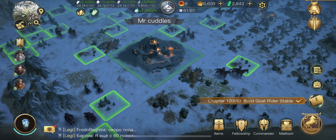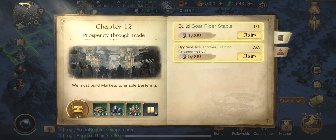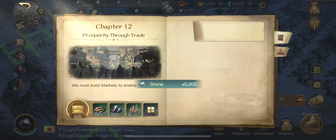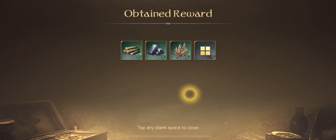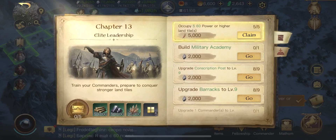Hello and welcome back to part 4 of this Lord of the Rings Rise to War video, playing through the first 24 hours of Mr Cuddles. We are just completing chapter 12 because we've moved forward a little bit, and we are hopefully going to move halfway through chapter 13 instantly if we're lucky, which is the elite leadership chapter.